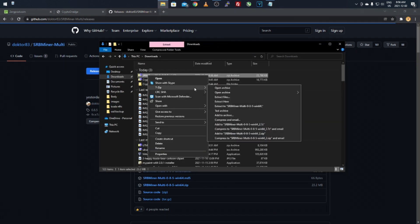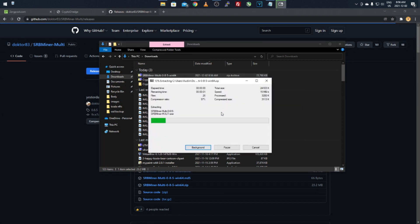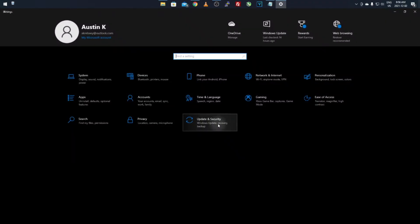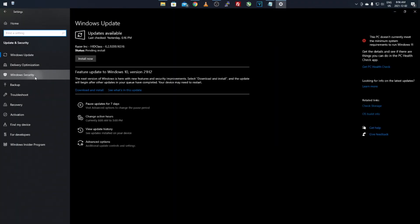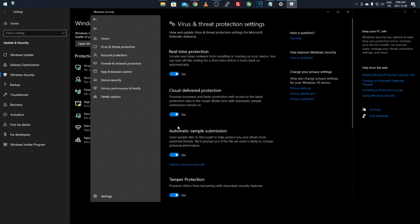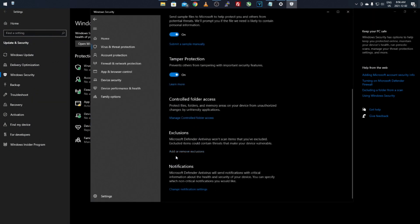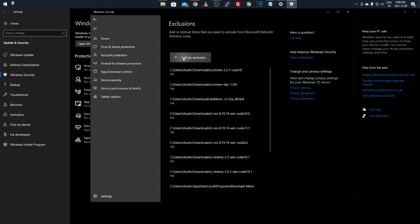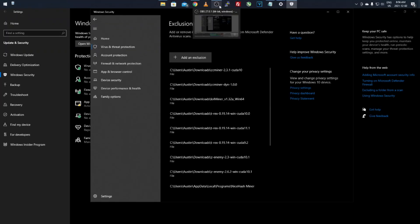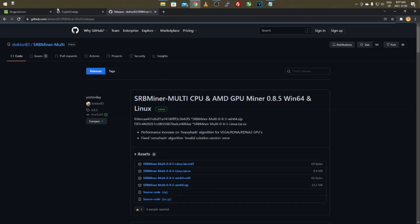Extract the SRBMiner file, then go to Settings, Update & Security, Windows Security, Virus & Threat Protection, Manage Settings, and click Add or Remove Exclusions again. Click Add Folder, select the SRBMiner folder for your operating system version, click Yes, and it will be added as an exclusion.